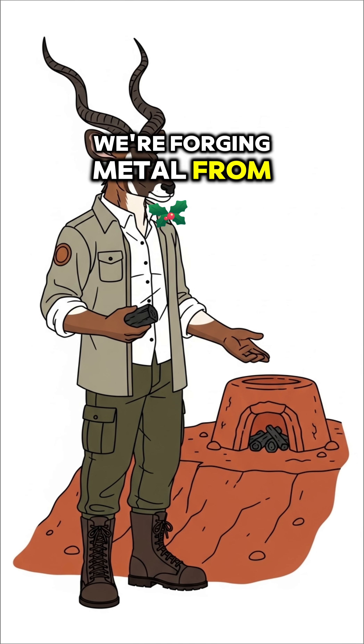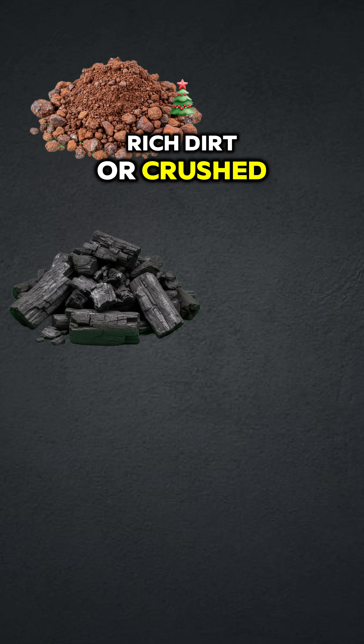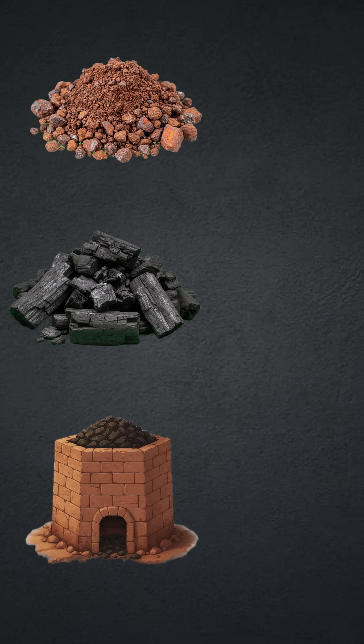We're forging metal from dirt. You will need iron-rich dirt or crushed rock, a mountain of charcoal, and a homemade furnace hot enough to melt stone.